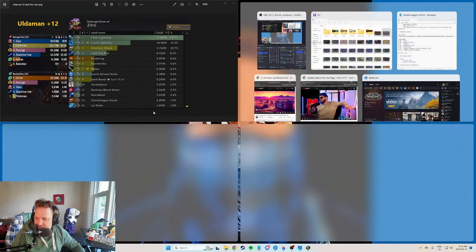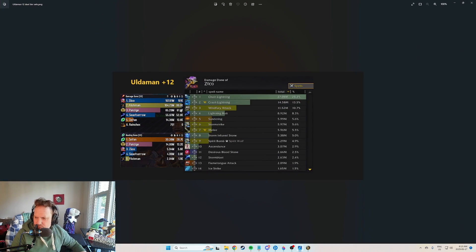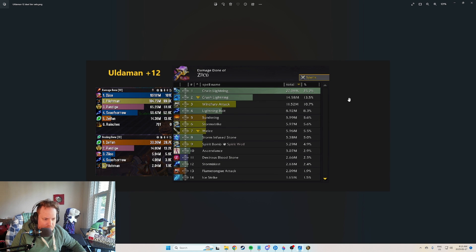Here's a dungeon I did — just a plus 12 Uldaman on Fortified week, the first Fortified I'd done. We did 101K overall. This was with the double tier set — old two-piece and new two-piece. I'm retaining all the Maelstrom Weapon Stack generation from the old set while also getting the new Sundering Mastery window. Chain Lightning, Crash Lightning, Windfury, Lightning Bolt, Sundering — it performs really well and will get you all your keys.